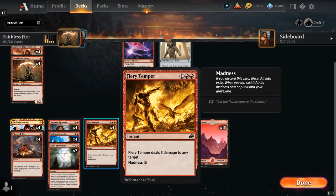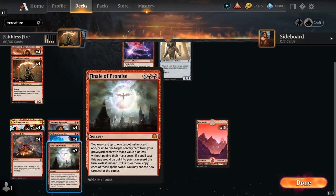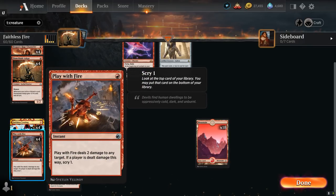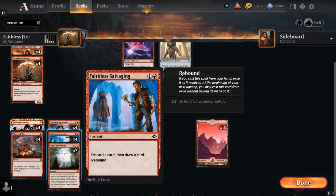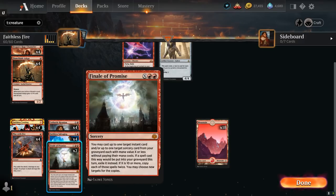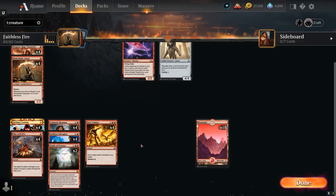We also have the full playset of Fiery Temper, a 3 mana instant dealing 3 damage to any target, and it has Madness for 1 mana — so if we discard it we can essentially cast a Lightning Bolt. Last but not least, 2 copies of Finale of Promise, another great way to return Arclight Phoenix. We can cast up to 1 target instant and up to 1 target sorcery from our graveyard each with mana value X or less without paying their mana costs. Our mana base is 18 basic mountains.